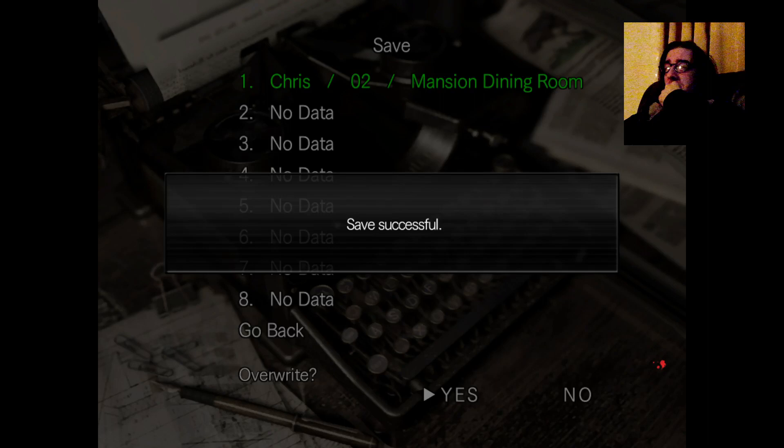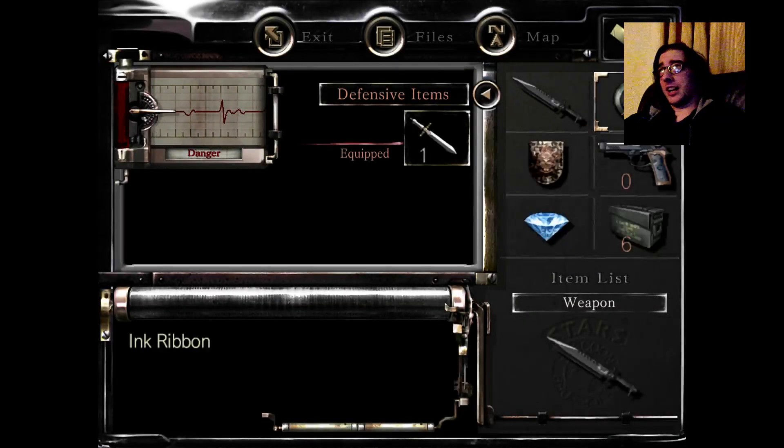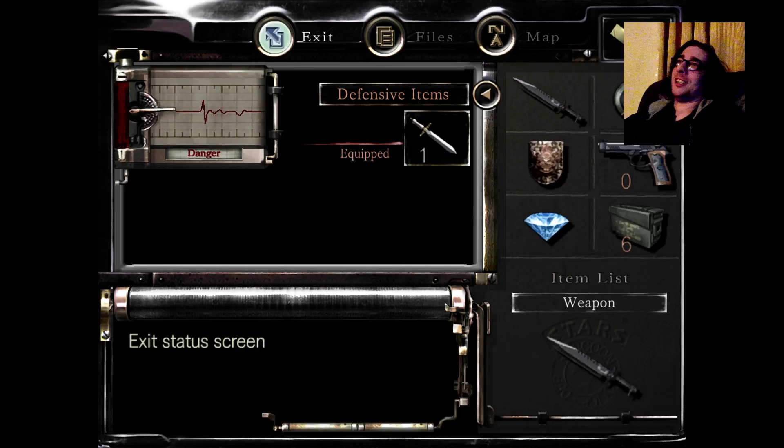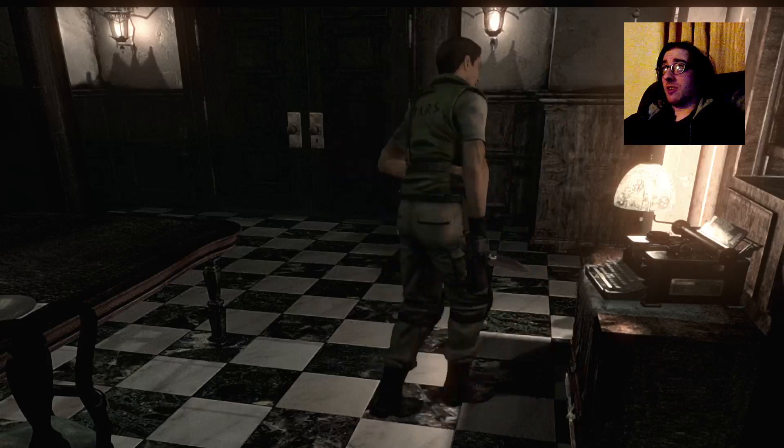I'm gonna be in one hell of a tussle if I cannot figure out how to drop things. I know the save is crucial. How many of those have I got left? Probably just the one. I'm probably going to go back because I'm in danger - and that's not good. Oh boy, it's gonna be a real short run anyway.